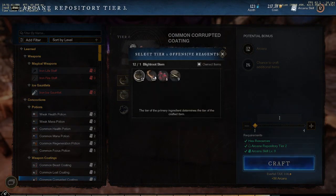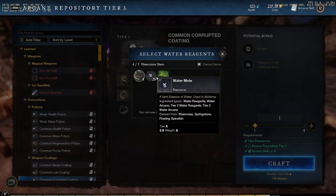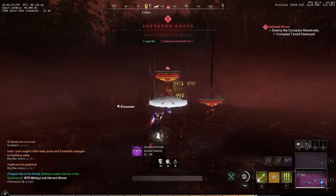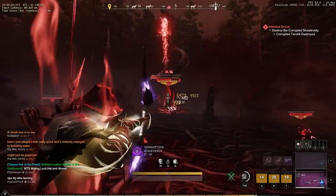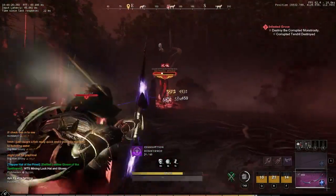Having that extra five percent HP is pretty huge on those guys. The second consumable is the Corruption Coating, which I doubt a lot of you even knew existed unless you spend a lot of time at the arcane stand. It basically allows you to do extra damage to corrupt enemies on one weapon at a time for a brief period of time. This combined with the arcane damage from the sapphire gem is going to give you a wild increase in DPS against corruption.